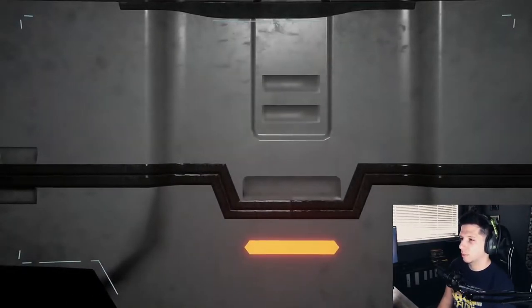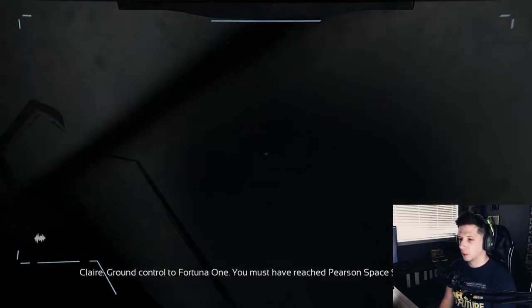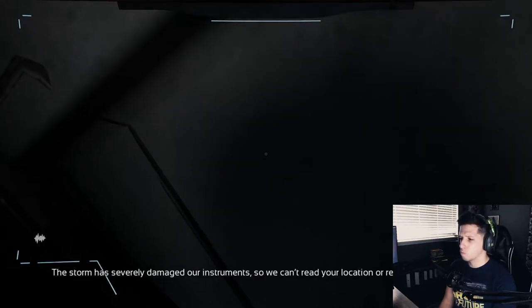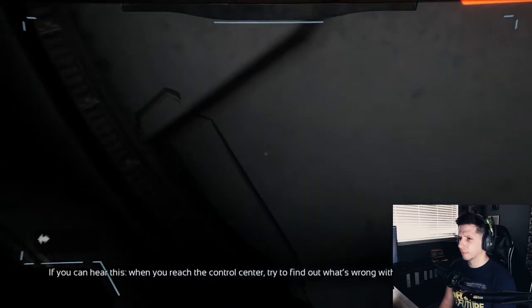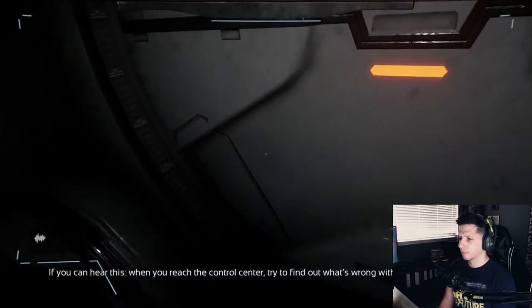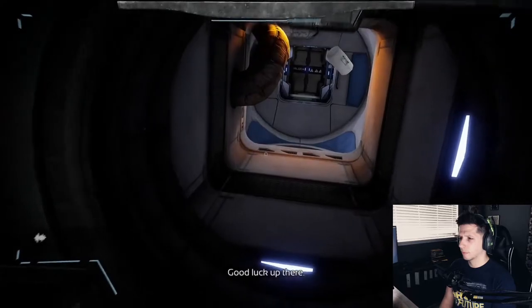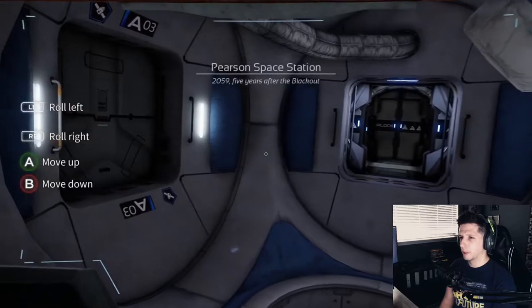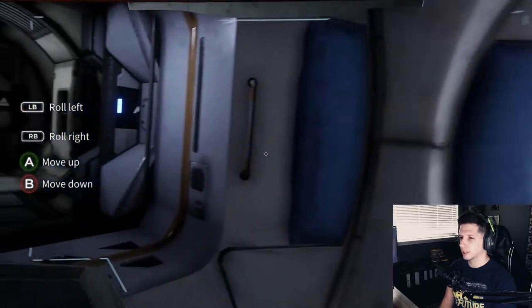Alright, let's see what we're doing next. I'm assuming we need to get down and take this big elevator shaft down to the moon. Audio message: 'You must have reached the space station by now. The storm has severely damaged our instruments, so we can't read your location or receive any messages, but we can detect fluctuations in the MPT network. If you can hear this, when you reach the control center, try to find out what's wrong with the MPT connection so you can bring it back online. Good luck.' Whoa — I'm floating! This is zero gravity, this is cool.